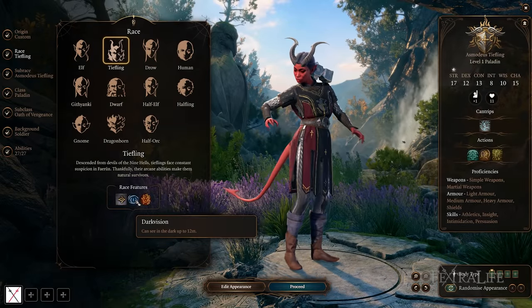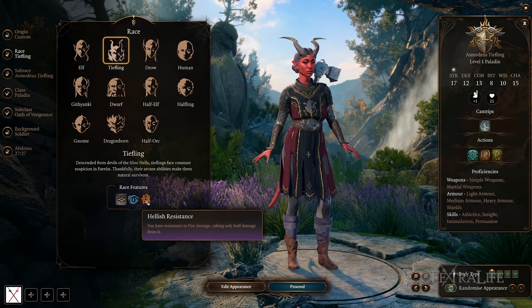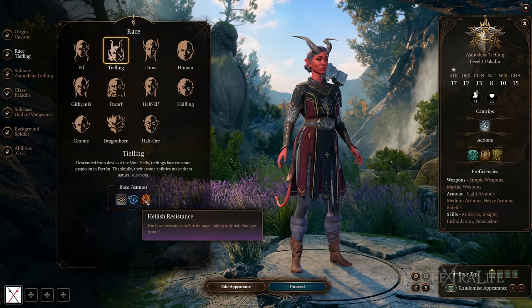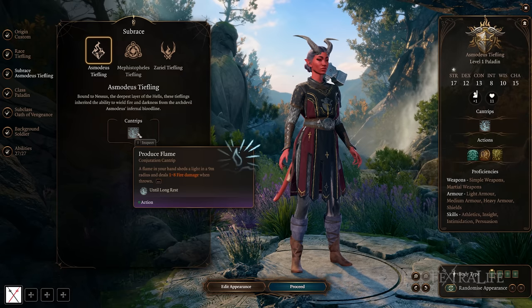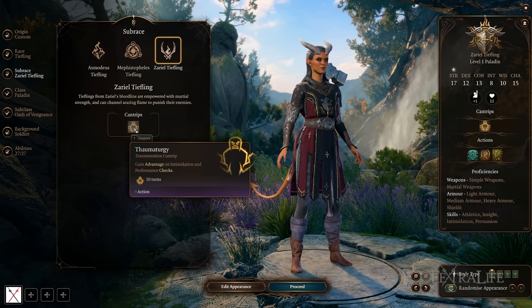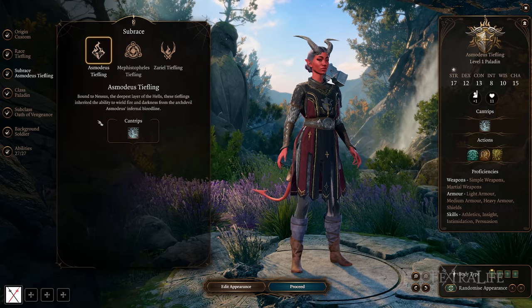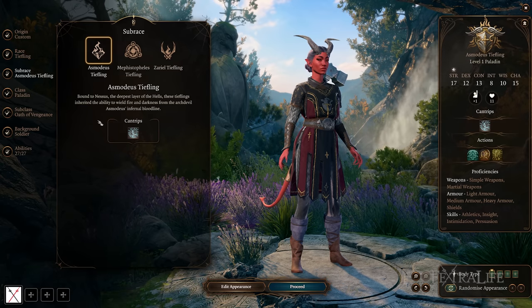Moving along to Tieflings — they have darkvision the same as elves at 12 meters, and they also have Hellish Resistance, which gives them resistance to fire damage, meaning they only take half fire damage. The difference in subraces really comes down to the cantrip or level-zero spell they can learn at first level. Each subrace has a different one. One thing you won't see during character creation is that these races gain additional spells as they level up.